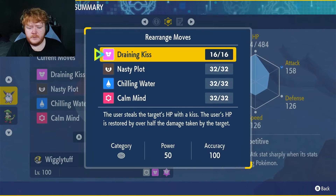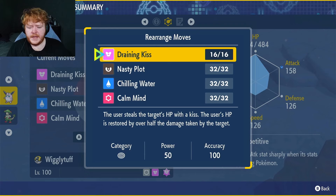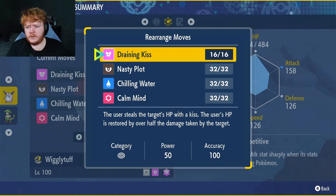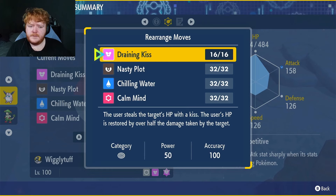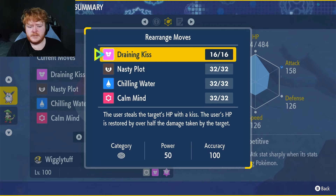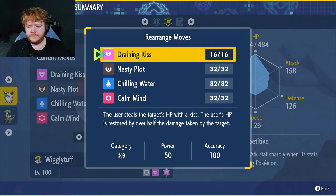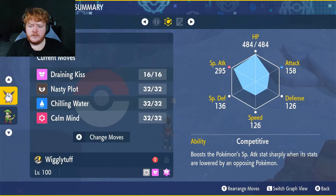We have Draining Kiss — it's only 50 power, 100 accuracy, but it has a 75% drain, so 75% of the damage you deal comes back as health. Very good for keeping us alive. When we get to turn six of our Metronome, the held item will be at 100 power anyway.